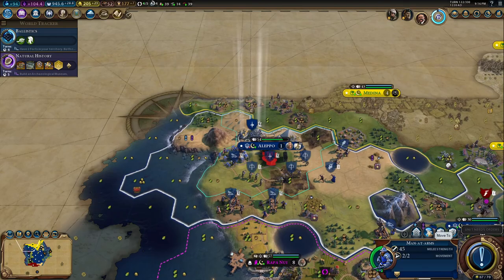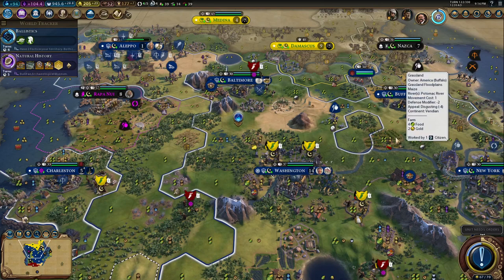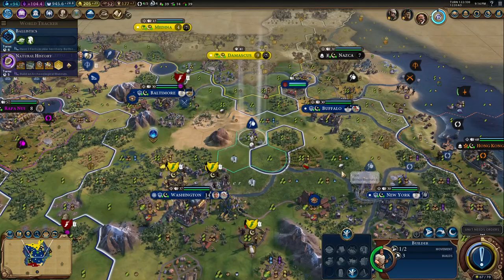The railroad network also produced valuable strategic advantages for moving soldiers, equipment, and materials — something the southern states just couldn't match. In Civ 6, maybe this could be celebrated with a bonus offering extra movement in home territory, or more interestingly some form of bonus production when you link a couple of cities up. That's the kind of mechanic I'm looking for.